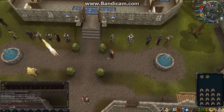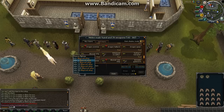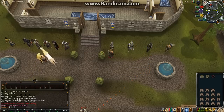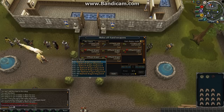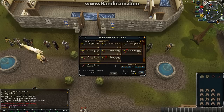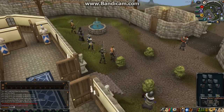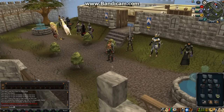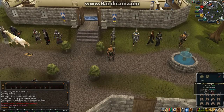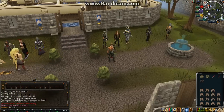So if I just show you — I'll get an abyssal whip, and then if I go off-hand, I could have an off-hand dragon longsword and an off-hand dragon dagger, and I could equip that and equip that. And I could have an abyssal whip and a dragon dagger, which is pretty awesome. Or you can have a longsword and an abyssal whip. I think that's really cool.